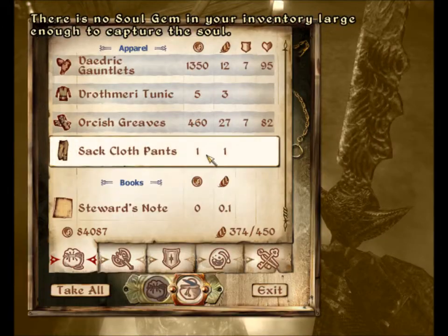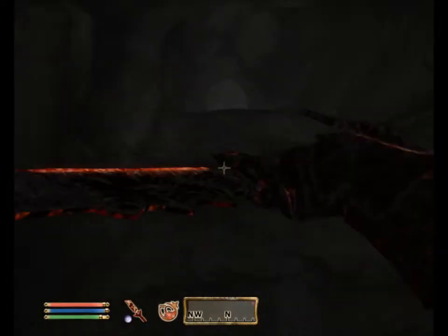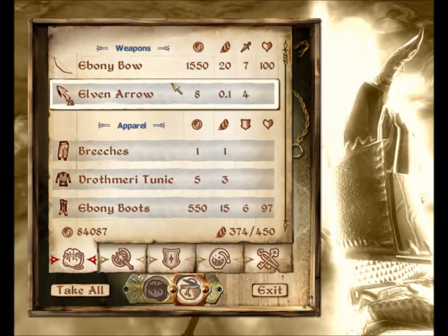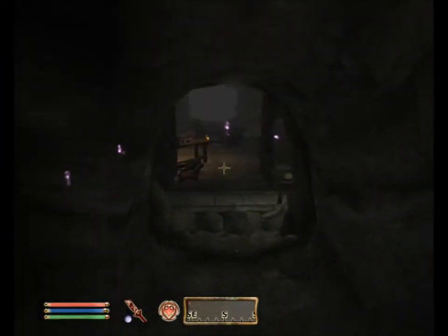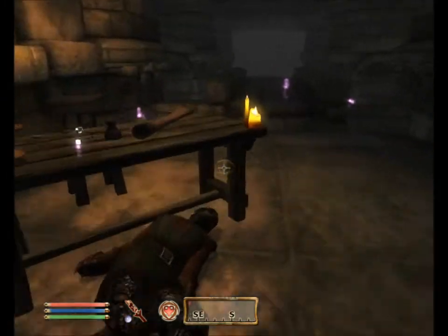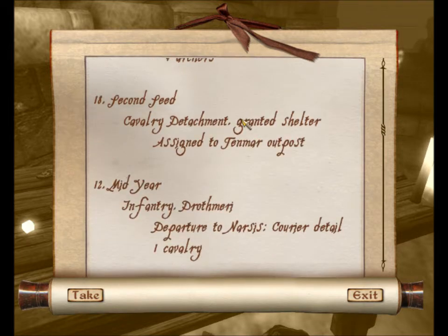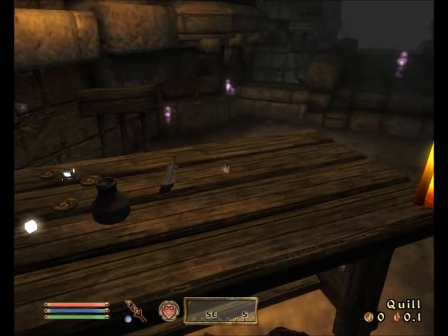Let's see if these guys have anything on them. Steward's note. What's on this table? Oh my god — lots of loot on that table. Let me sneak down into here without alerting that person across the other side of the bridge. Steward's registry — forward detachment registry. So he's got a list of all the people that have been assigned to this underground fort.